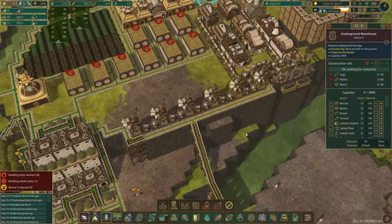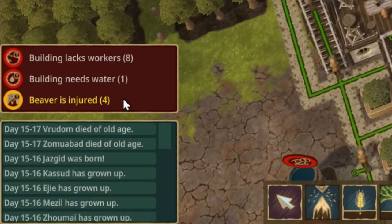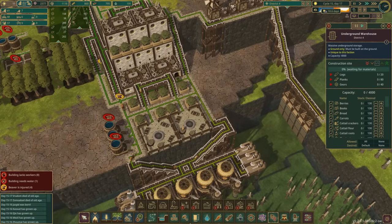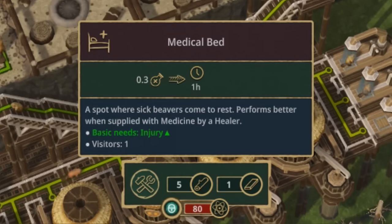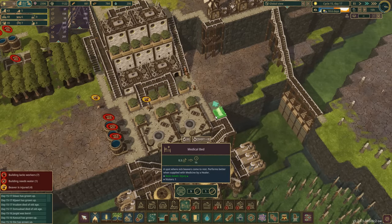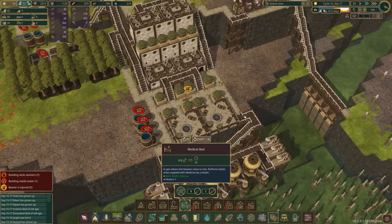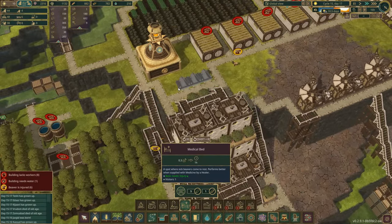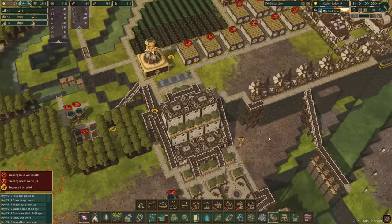There is another thing - we've got injured beavers. When your beaver gets injured it's not a good situation and you need to do something about it straight away. We're going to put in medical beds - a spot where sick beavers come to rest when they've been overworked. If you've been overworking your beaver you need to give it a rest sometimes. We're going to put in some medical beds - one, two, three, four - there we go. We can heal our beavers.